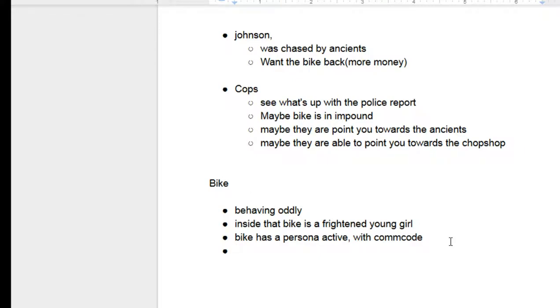Or: the bike has a persona active with a relevant com code available — you can just have them call the bike. Doing so will get them to be able to talk to the young woman. Play up the fact that she is scared and trapped and things aren't going super well. You can then do everything you can with a normal com code — bring them into a group call, have your face start talking to them, have a conference call with the Johnson and his daughter. An important thing: the Ancients don't want the bike. After having it show up riderless at their place, some of the people who aren't exactly all that savvy are saying it's haunted or possessed — they don't want it hanging around.